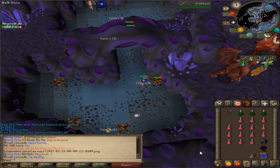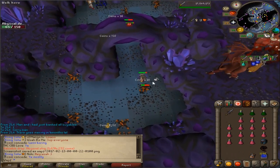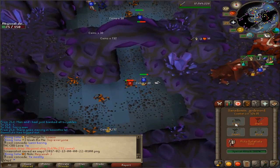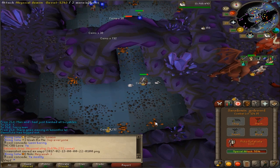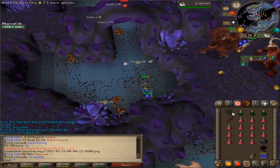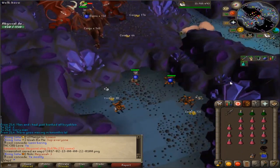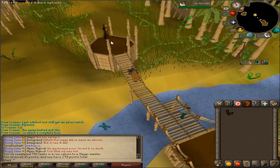Just doing Slayer and picking up an Abyssal Whip right away — pretty nice. I'm just doing extremely casual Slayer, not even flicking or anything. It feels kind of nice after all the time I've been spending bossing. Just chilling out, trying to get some charges for my Arclight and potentially get an Imbued Heart or something random from Superior Monsters.